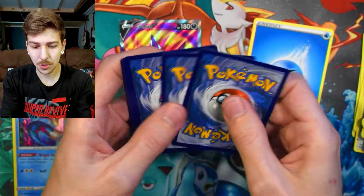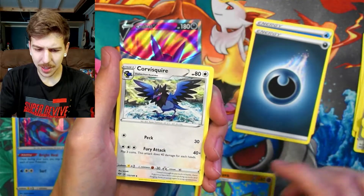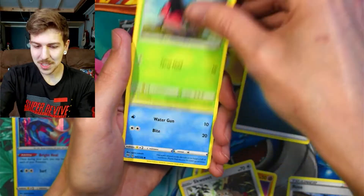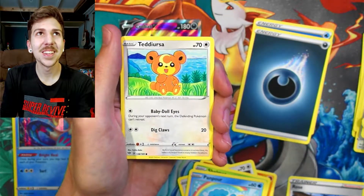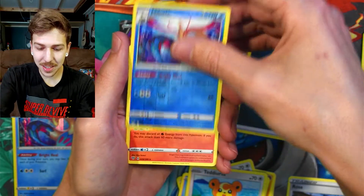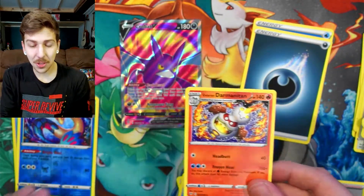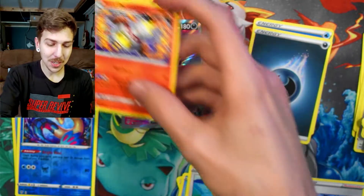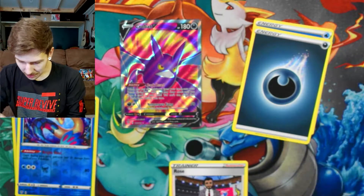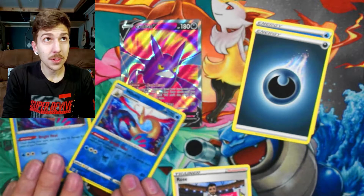There's your code. Energy, Vibrava, Corsola, Rose, Diglett, Squabbit, Shelmet, Pangoro, Teddiursa — I love Teddiursa. Reverse holo Melodic — very nice. And Galarian Darmanitan. We've got two holos out of our three packs, so this is already a very good pull rate for us. Look at that, we got both.